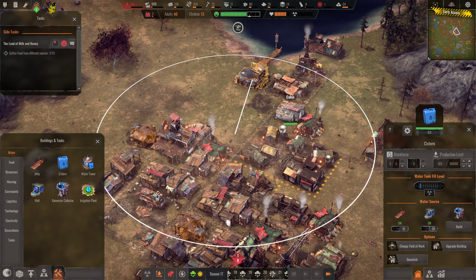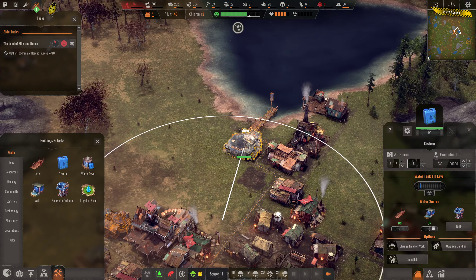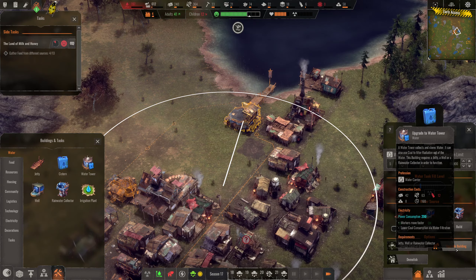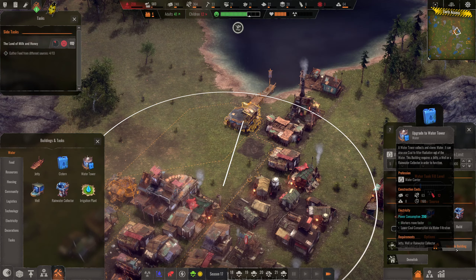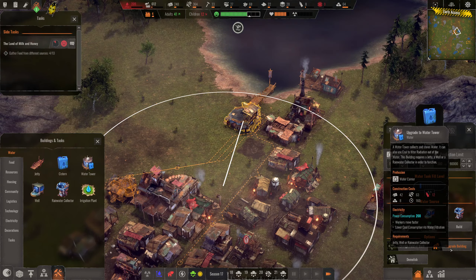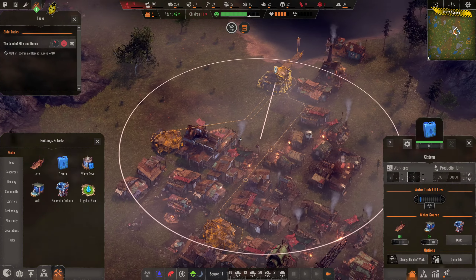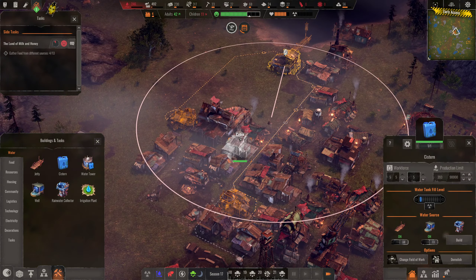Just as long as we make it through the drought season — that's all I care about. Here comes the water again. We'll fill that up. And we will have enough plastic here shortly to upgrade this to a water tower, which allows us to have even more people working at it and will hopefully solve our water situation.